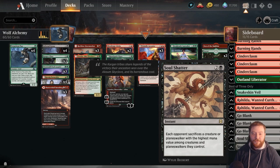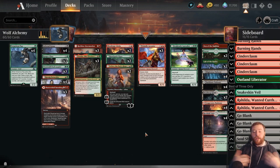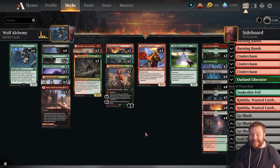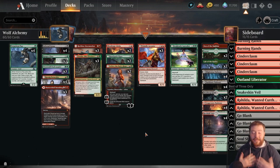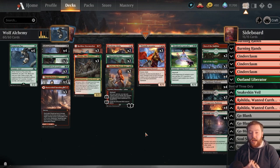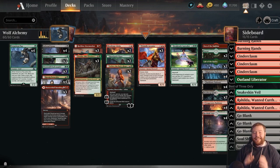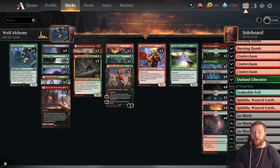Jund Werewolves is looking to be an incredibly powerful deck. The more I look at this and all the other Alchemy cards, I think Wolves far and away got the best support of any archetype, and it was already starting to prove itself as a real deck. You're going to want to check this out on the ladder — it's very, very strong. Make sure to subscribe to the YouTube channel and like this video. We're doing daily uploads Monday through Friday for Alchemy. Also check out twitch.tv/TheMasonClark — I'll be streaming Alchemy every night at 9 PM Central, 10 PM Eastern, or 7 PM Pacific, Wednesday through Sunday. Thanks and see you next time.